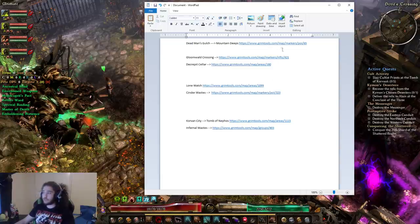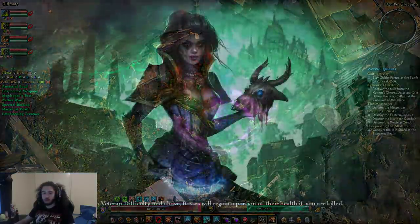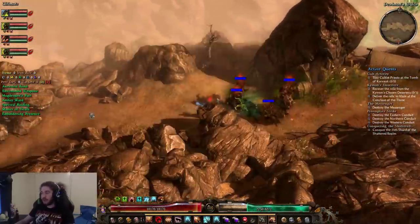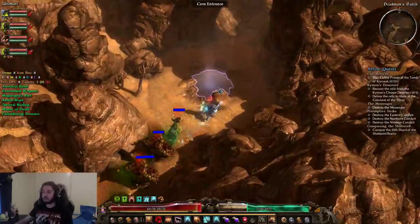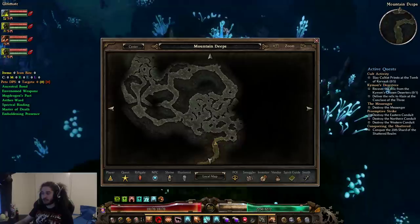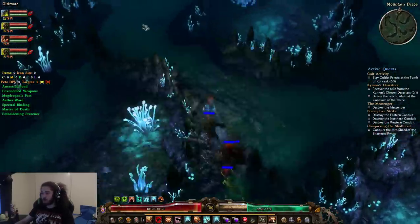Dead Man's Gulch is a super easy one. We're just going to go to the Dead Man's Gulch rift. One thing to note is that treasure troves have multiple spawn locations, and because of these multiple spawn locations, certain ones are not as good as others unless you're trying to farm reputation and nemesis bosses — in which case they become a lot better. This one has three locations.